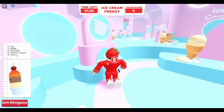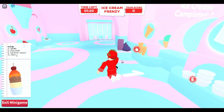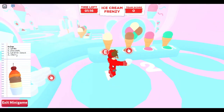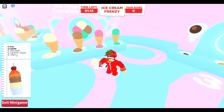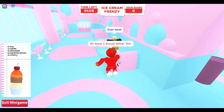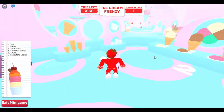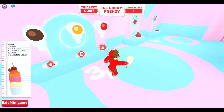Alright, here we are in the minigame. You want to start over here — you grab a cup or a cone, whatever it tells you, and then proceed to add the things listed on the left-hand side of your screen. Then you go ahead and serve it to your customers in this ice cream shop themed area, and you keep getting orders.